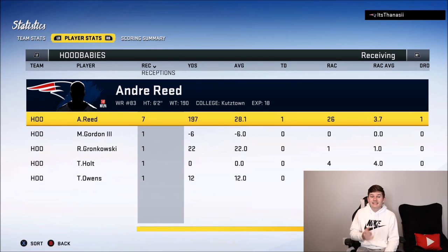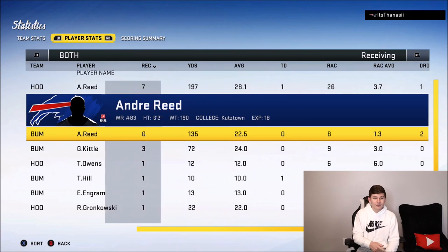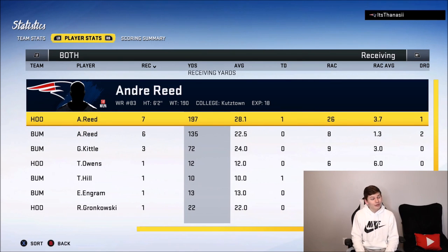For most of the game my opponent was doing an extremely good job of shutting down Andre Reid. His Andre Reid had seven catches for 197 yards and a touchdown; my Andre Reid had six catches for 135 yards and zero touchdowns. But both Andre Reids impressed me — his had a crazy catch, mine had a great catch in traffic, and the final two plays he was wide open on that post route to win the game. Hope you guys enjoyed the video — drop a like, big shout out to my opponent, that was an incredible game. See you guys next time.